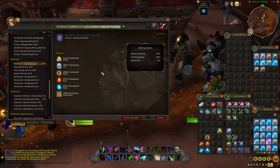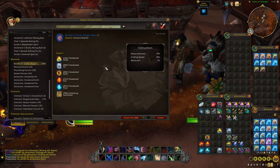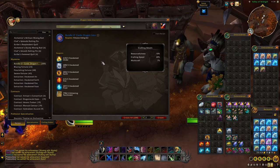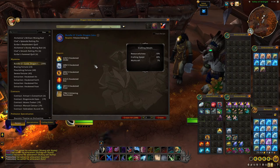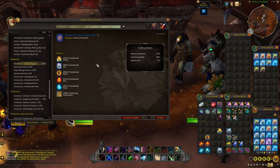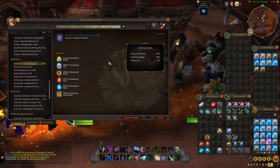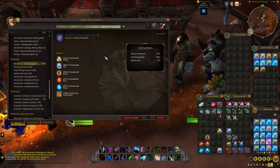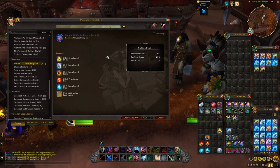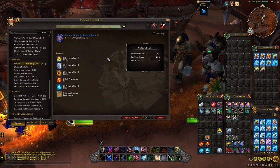Next we have the Mysteries category, which includes the Bundle of Cards Dragon Isles craft — this is what you make if you're after Darkmoon cards. Unlike prior expansions, this recipe only uses Awakened Essences instead of Inks. These Awakened Essences are like Primals or Volatiles from prior expansions, and will likely be scarce and very expensive early on. If this recipe is too expensive, it may be worth fishing or gathering for cards and sniping the ones you're missing off the Auction House.